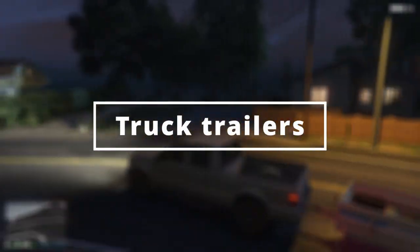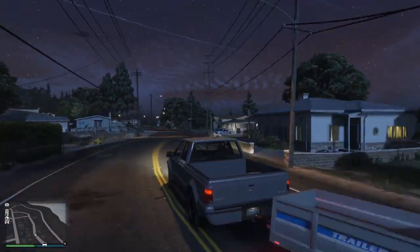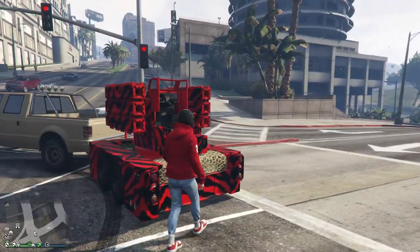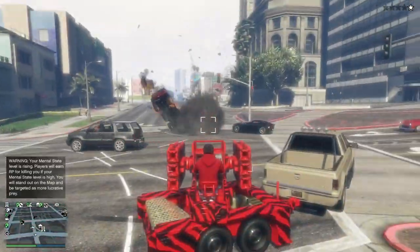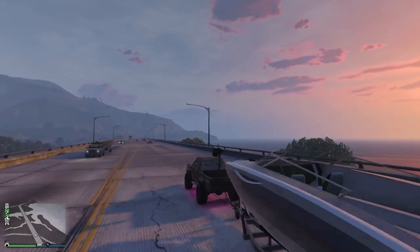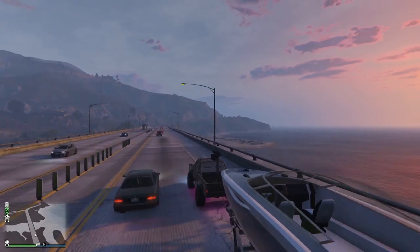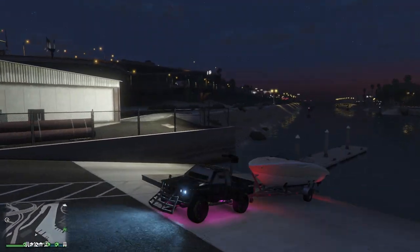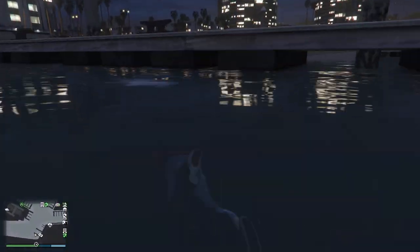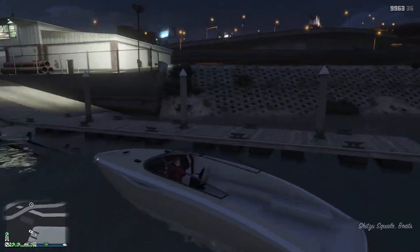It would also be nice to see more truck trailers in the game and more cars that can tow them. We already have one trailer — the anti-aircraft trailer — so why not add more, like a car-towing one? More interestingly, a boat trailer you can own, put boats onto, and even launch your boats in the water on boat ramps using that trailer. It would increase the usability of boats, because honestly, who even uses boats in this game? They aren't that fun and they aren't good as transport vehicles.